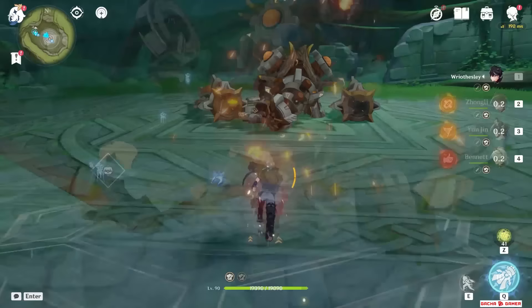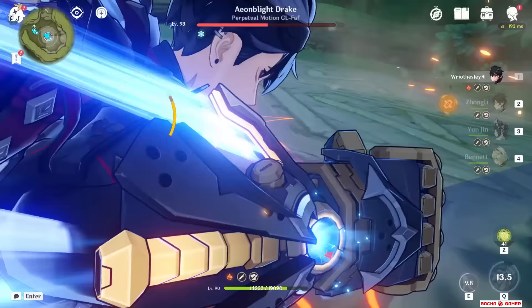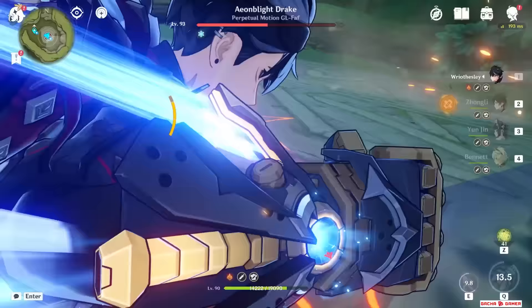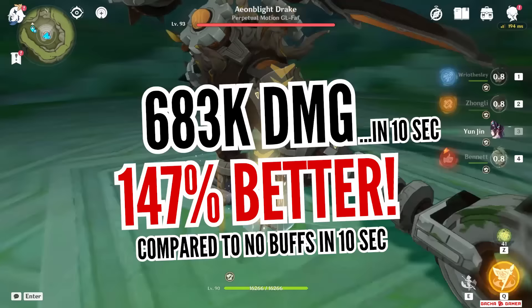Let's just throw in a lot of buffs from each character – Benny's attack burst, Petra Zhongli's shield to shred resistance while boosting Cryo damage, and even Yunjin resurfaces from the Dark Ages to provide a massive boost to Risely's normal attacks. This is a super fun way to enable your hyper carry, because the damage of normal attacks ranges from 30k to almost 50k. Some of the hits even initially melt thanks to Benny's applied Pyro aura, and even the burst delivers solid 24,000 per hit. All of this results in roughly 680,000 damage over 10 seconds – about 2.5 times better than his personal damage without buffs.